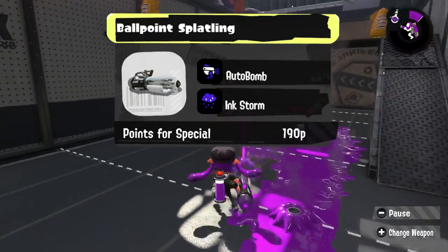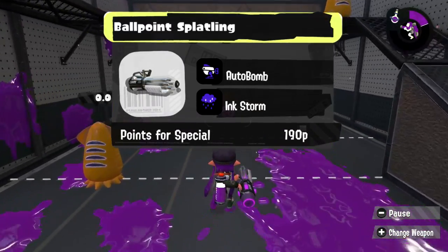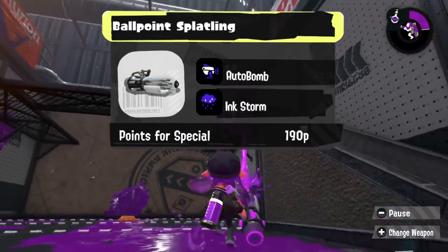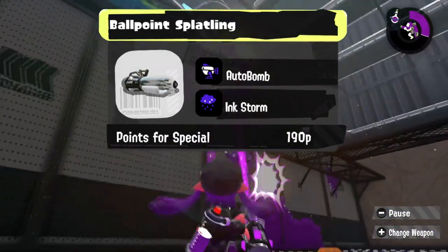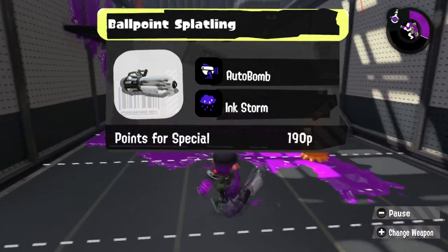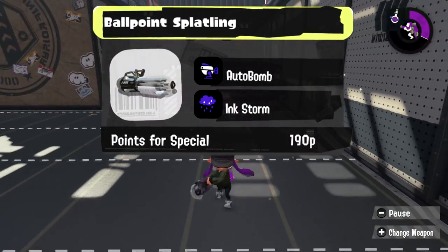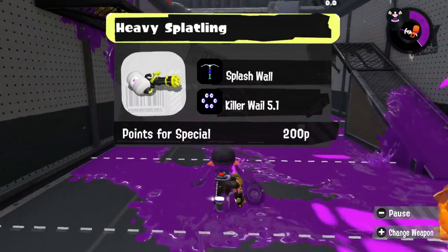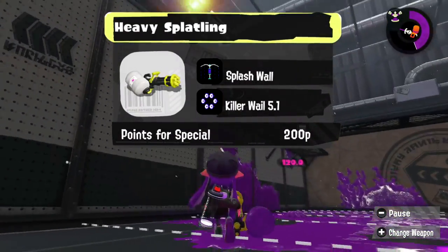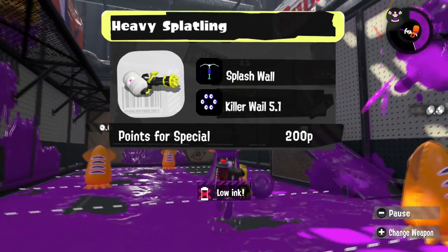Now we go to Splatlings. First, we have the Ballpoint. I think the Ballpoint would like Autobomb — it's never had Autobomb before, and Autobomb automatically gives away the location of any nearby enemies, pretty useful. Inkstorm is great for painting an area as well as forcing people out of hiding, again with the Autobomb. Splash Wall on Heavy Splatling is just so good — just hide behind the wall and fire away. When you're ready, finish your opponents off.